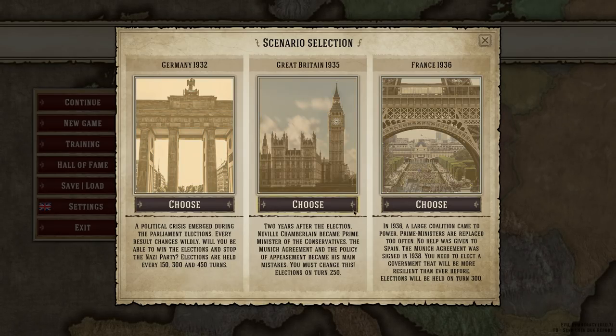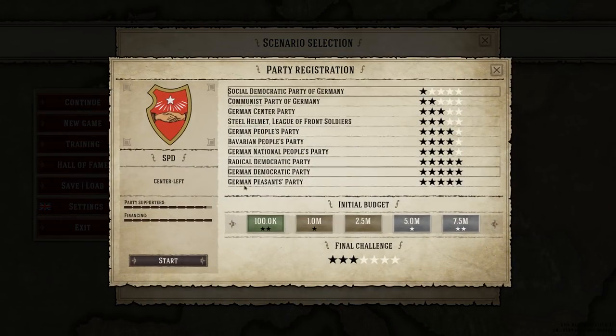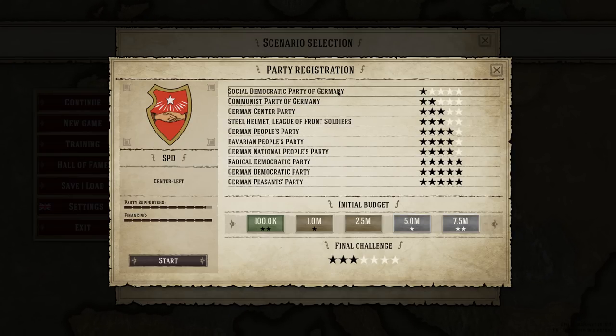Turn counts are 450, 250, and 300 depending on the country. We're going to go to Germany, of course, and choose one of the real existing parties that were around at the time. They all have different party supporters and financing. Our goal is to be number one by the vote, so we get voted in.